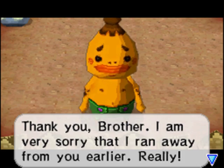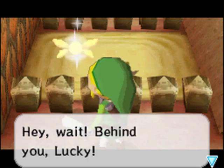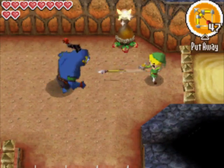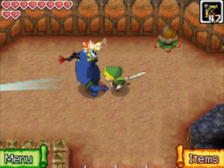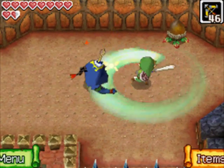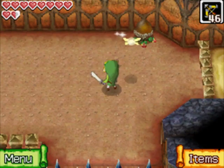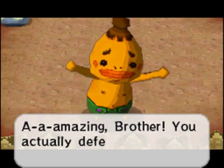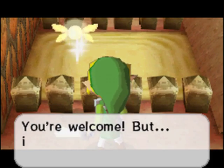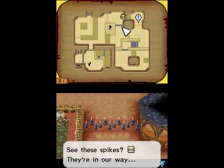It's not quite an escort thing - this is actually a pretty cool mechanic. We've got to help rescue Gongoron. But first, we have to fight a guy. We've seen these guys before, we know how to deal with them - slash a few times, spin attack to the face. But that doesn't bring down the spikes near us; it brings down the spikes near Gongoron. Here we actually have a fun mechanic: we have to switch between the two characters. We actually get to control Gongoron in this dungeon, which is kind of exciting.